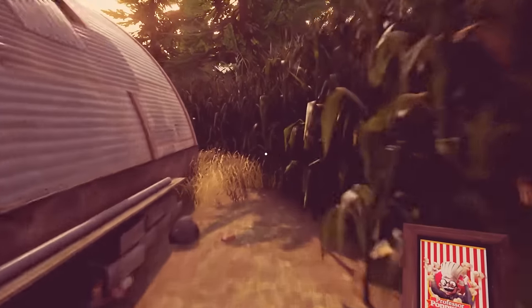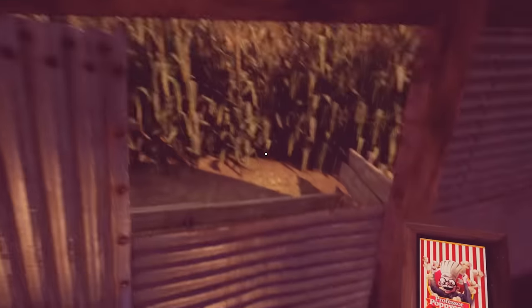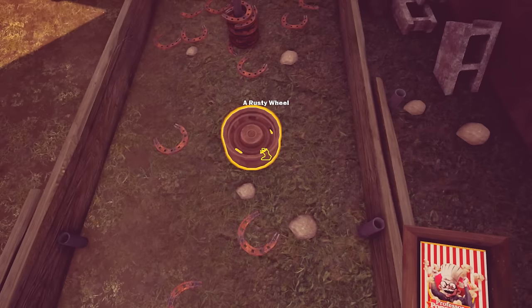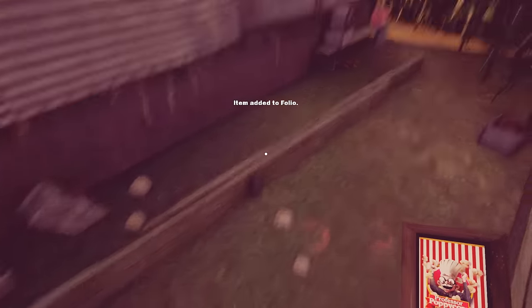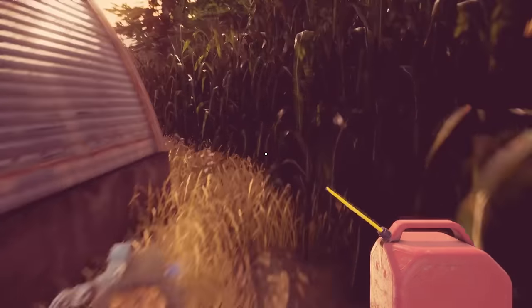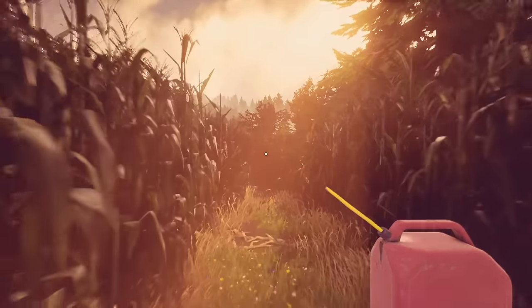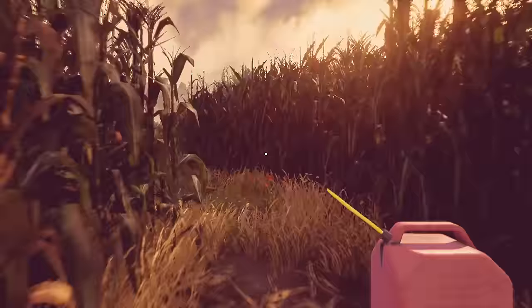Around the backside of the guardsman station I was looking around and there's a back window. You can stand on the stuff at the back window. I noticed there was something around the back — I thought maybe it was a grave, but no, it looks like a horseshoe pit. We've got a rusty wheel, which has been added to our folio. The more interesting item here is a fuel jug. Hopefully this has fuel inside of it, and this will make the tractor work because the WD-40 wasn't enough.